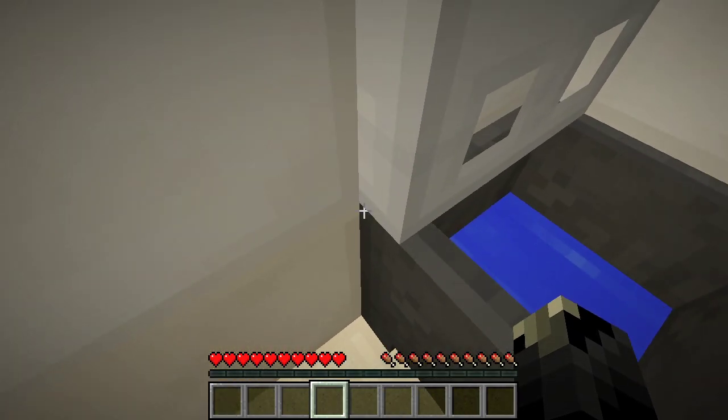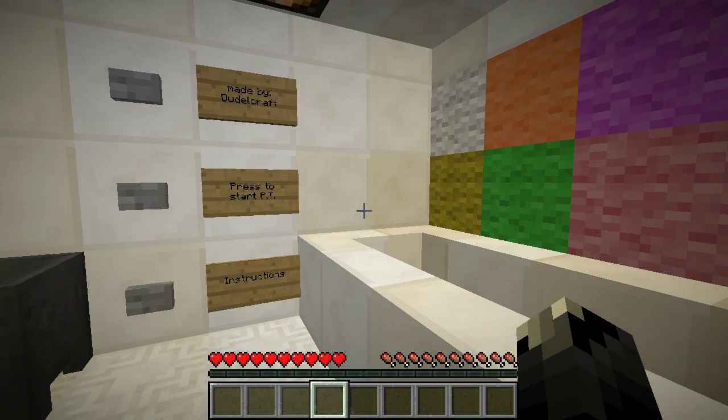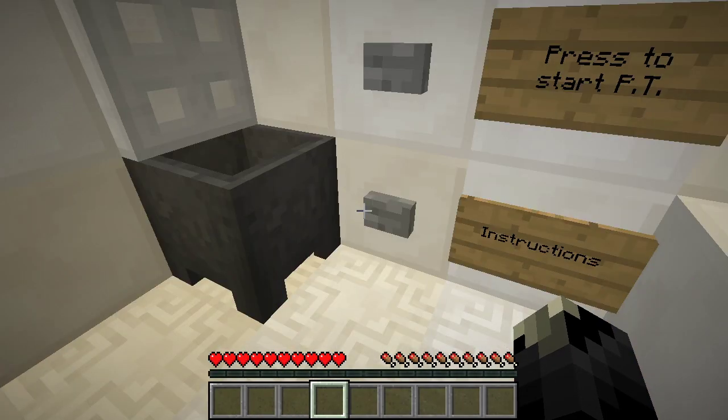But it does say there's a version with one. We're just gonna have to play it without a resource pack. So this is probably supposed to be like something real creepy. Oh, I can't even jump. But there's gonna be like noises and things. If you hear 2048863, it's installed correctly - like someone's saying the numbers. Yes, I'm definitely gonna need it.